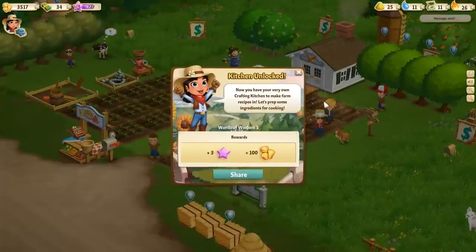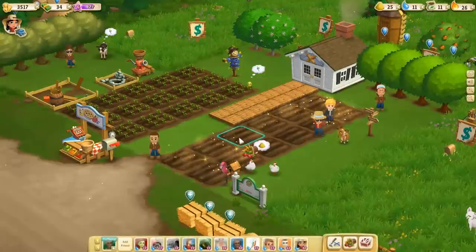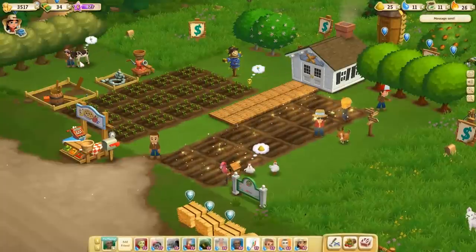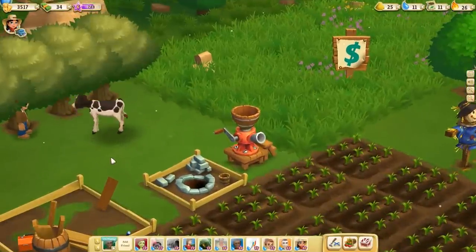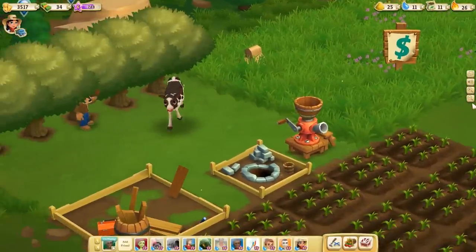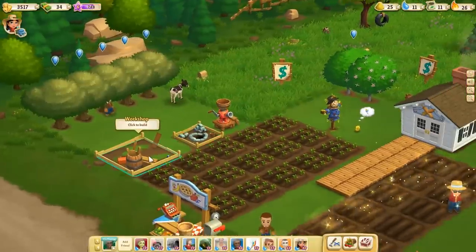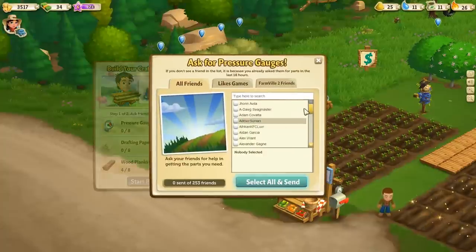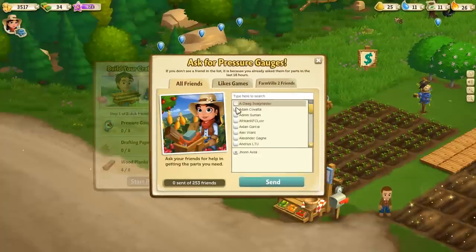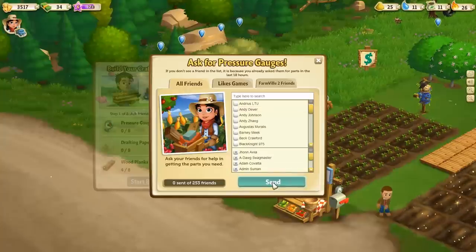Kitchen unlocked — now you have your very own crafting kitchen to make farm recipes in. Let's prep some ingredients for cooking. I did that last time but it must have just registered. Let's give another bottle to our little cow here — oh, this is cute. Eat this bottle, yummy milk! This is so cool, I'm having a lot of fun with this series. Workshop — I need eight pressure gauges and eight drafting paper.